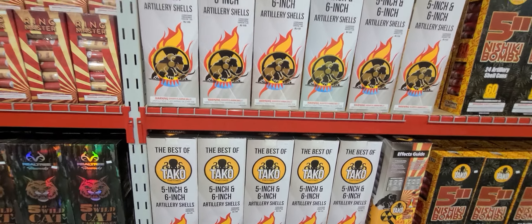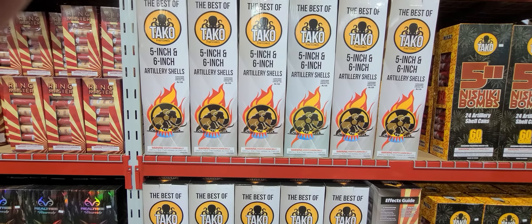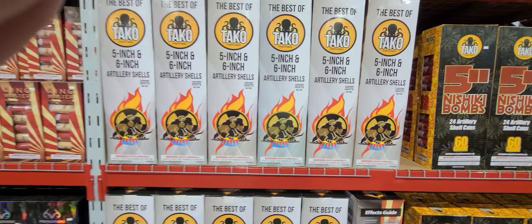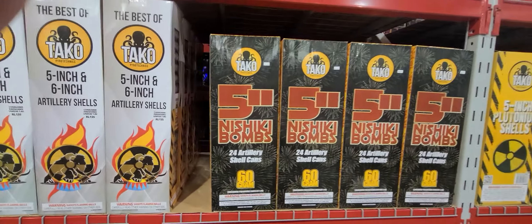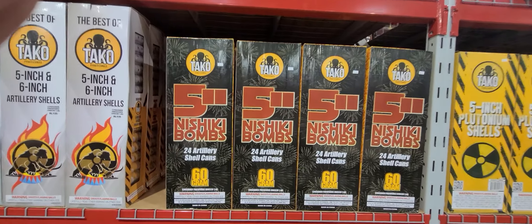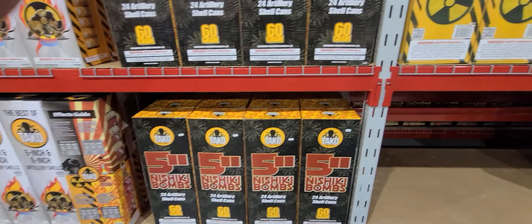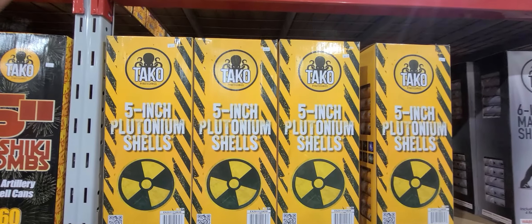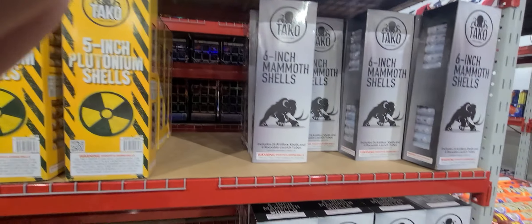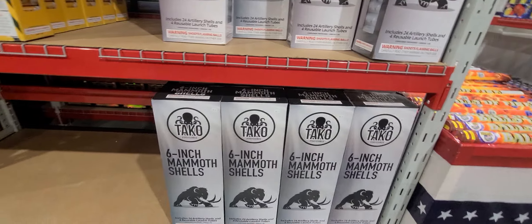$139. Sorry, I'm contemplating what's in my bank account. $99 for the 5-inch Nashiki bombs. 5-inch Plutonium shells, $90. 6-inch Mammoths — love these — $89.